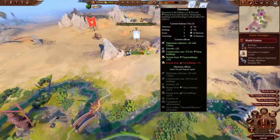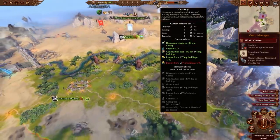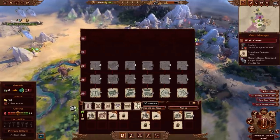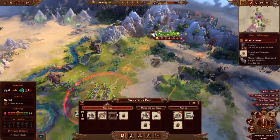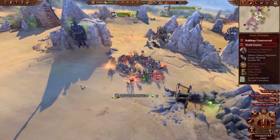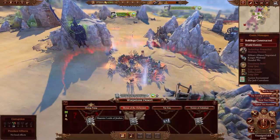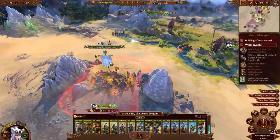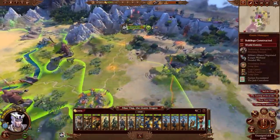As we expand our settlements, we'll need to pay close attention to our harmony. We'll build a labor conscription bureau and a conscription office, both for the growth, control, and bonuses to our young. With Gunpowder Road returned to order and more potential rivals discovered in the West, we'll turn our focus to Snake Gate and fortifying the Bastion.